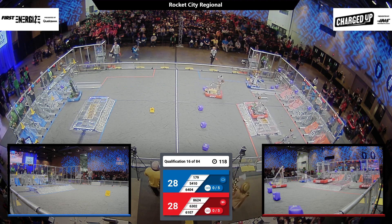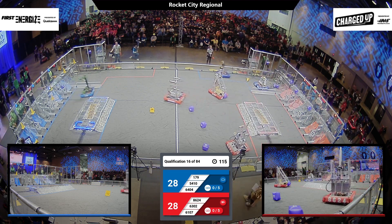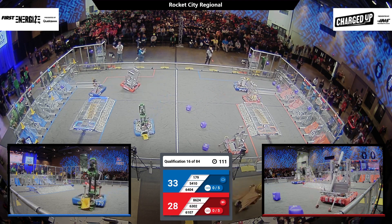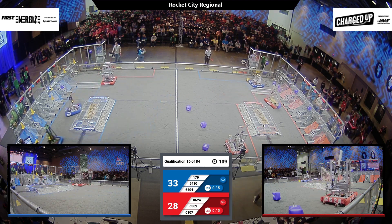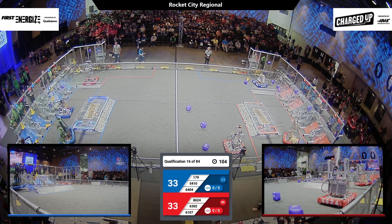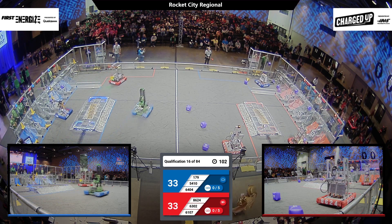Let's look at our red alliance. 6107 using that stamping attachment — there it is, fully attached to the robot — and they're going to move that cube into their grid area and move that up to possibly a high cube. Over here we have 8624, same attachment as 6107, and they're going to go for that cube.